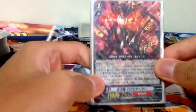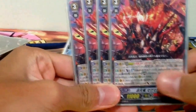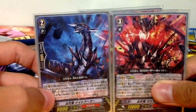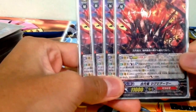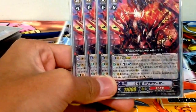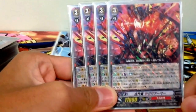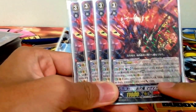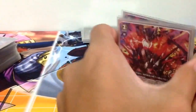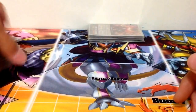The next boss monster of the deck is Ancient Dragon Magma Armor — four copies. Legion with Ancient Dragon Knight Armor. Counter Blast 1, Soul Blast 1: when the rear guard is retired by effects of your cards and this unit is in Legion, you may pay the cost to call that card to the rear guard circle. Also, when this unit attacks and you have another unit in the center column, it gets plus 3k.